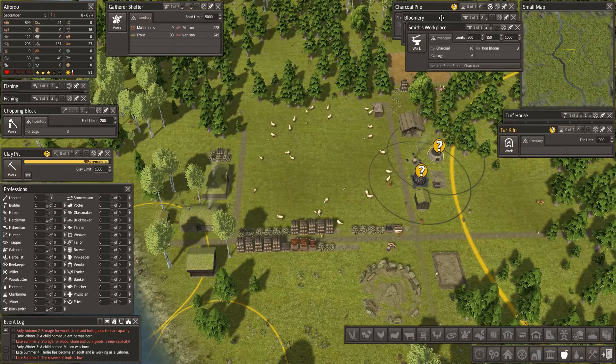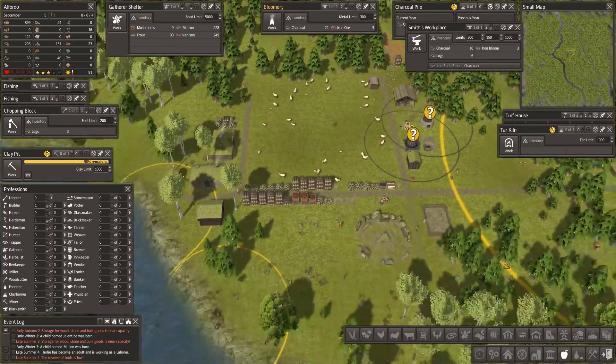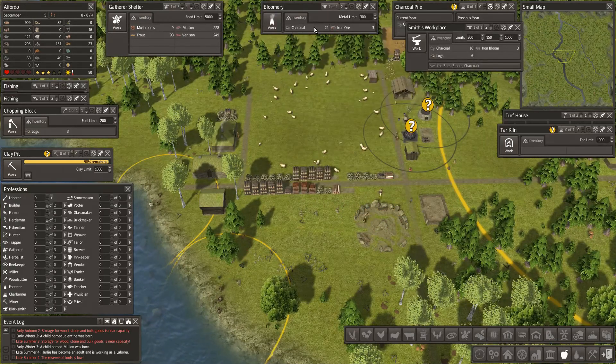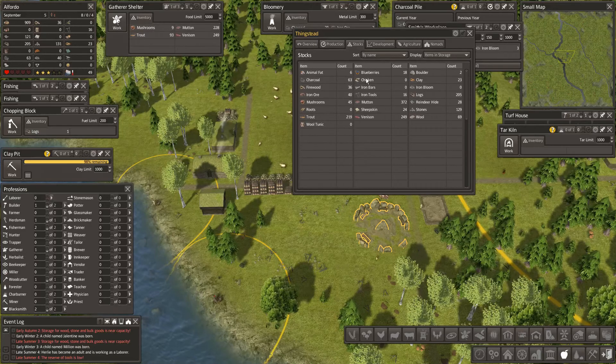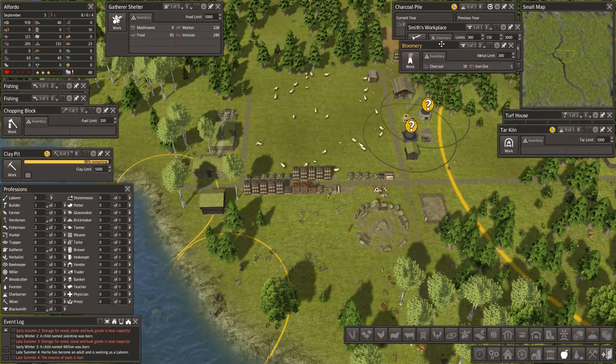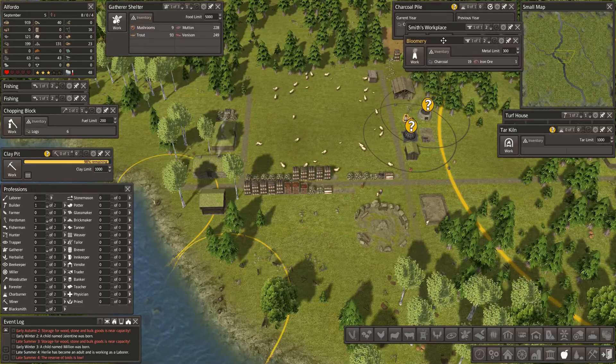How are we doing on the bloomery - how much iron bloom have we got? Zero. You need charcoal and iron ore. How much charcoal have we got? 63. How much iron ore have we got? 40. You should be able to make some iron bloom - I think it's just a slow process.